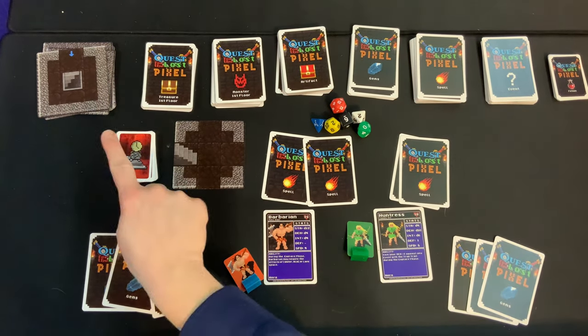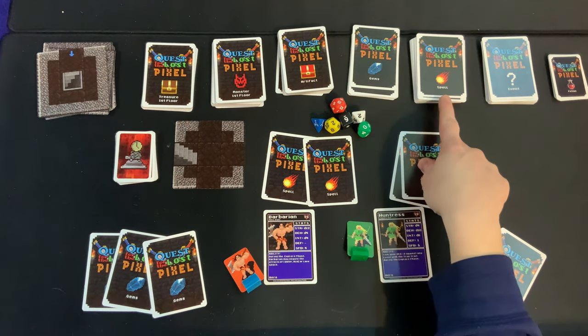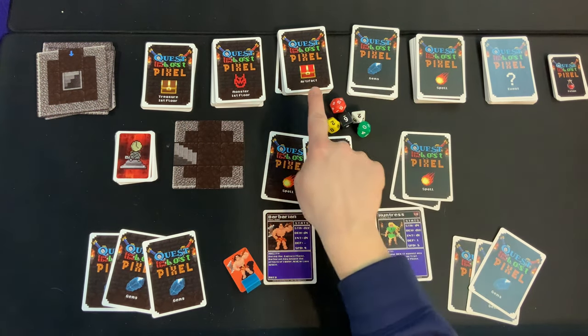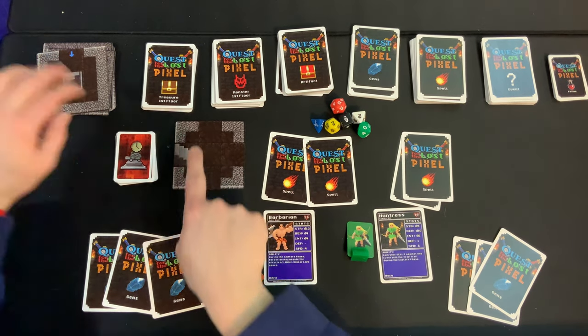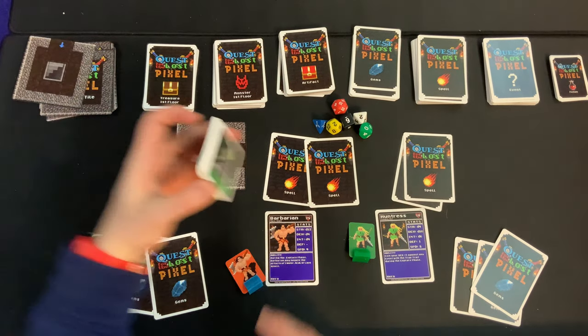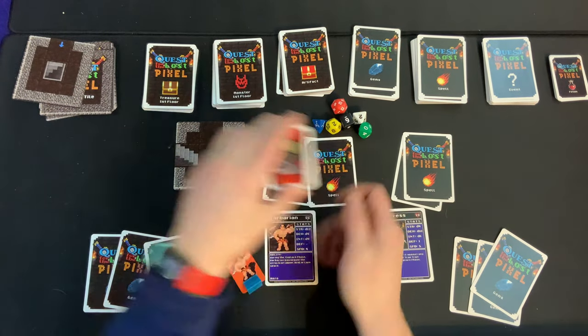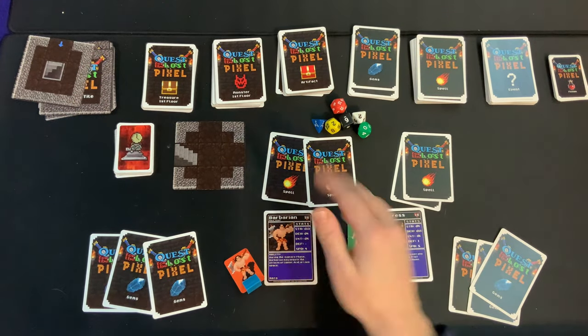Next, make sure you have these decks out on the table: the potion deck, the event deck, spell deck, gems, artifact, monster first floor, treasure first floor, and the dungeon tiles — in addition to these red and green time cards right here.